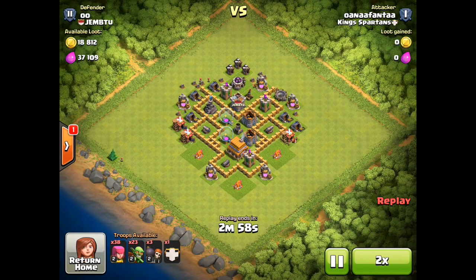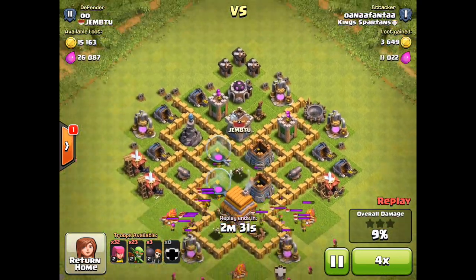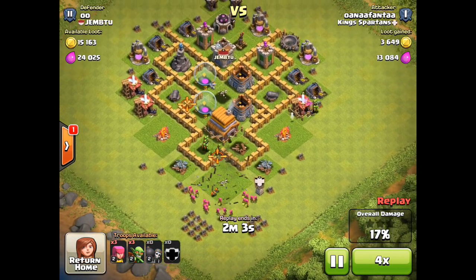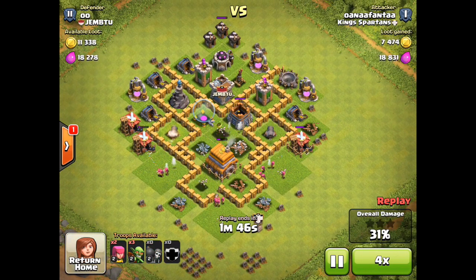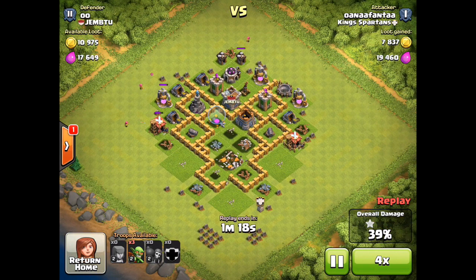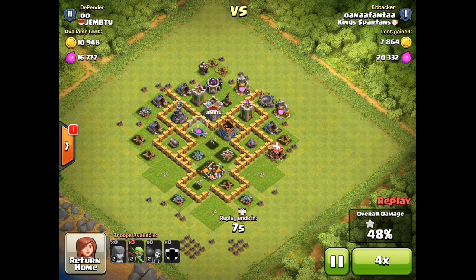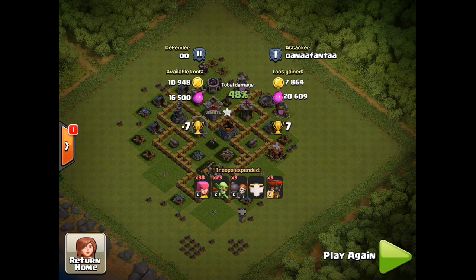I'm going to show you one more replay on speed. Just crushing this base - I can't believe these balloons when they died didn't kill any of those archers. Clan castles at high level can really mess up a raid, especially since they have max level archers. If you have level two archers, they don't do enough damage to them so it's really rough. At 39% it looks like we're not going to get that 50%, and the reason being was that clan castle wiped out a ton of my archers. It comes in very close at 48%.